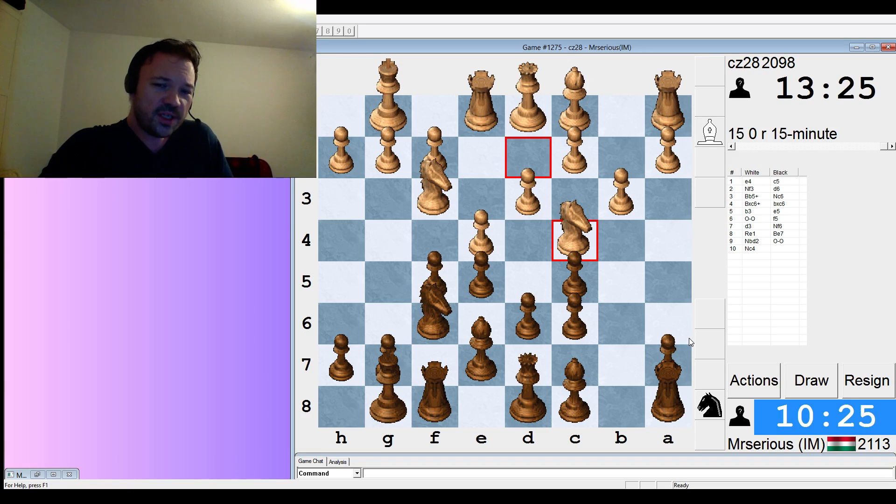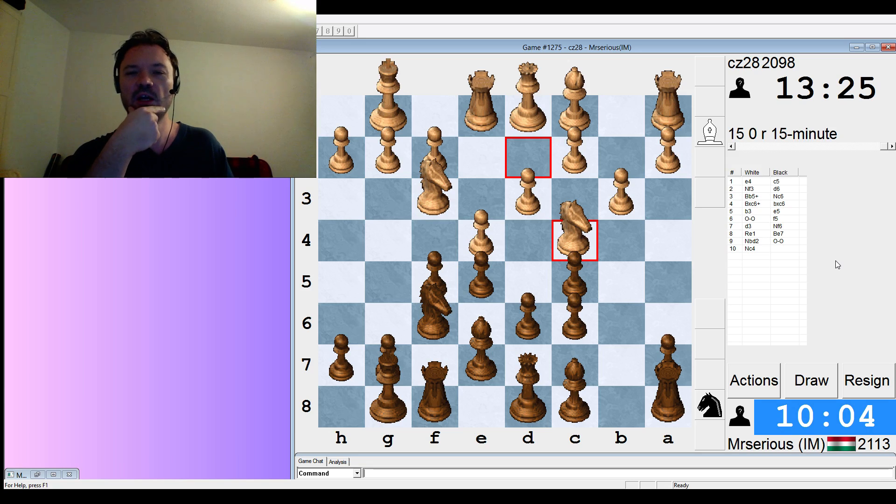We could play pawn takes pawn, pawn takes pawn, bishop g4 — but this deserves consideration as it gives him some play in the center. So this is a little bit of a tough spot. Should be good for black but it's hard to find the right move. King h8 is a move I play when I don't know what to do in this type of position, but there's not really any danger to my king on the white squares.